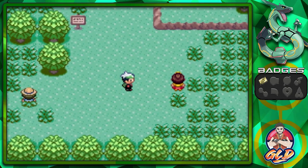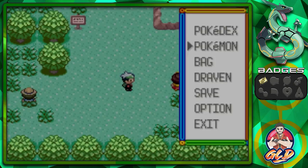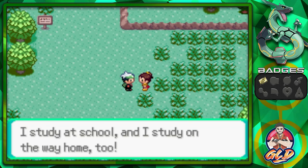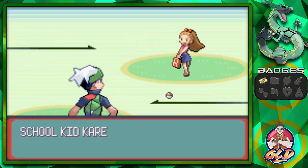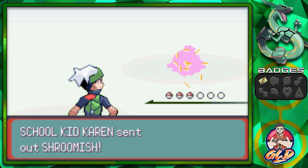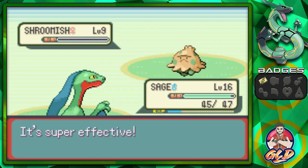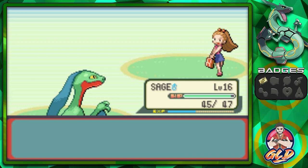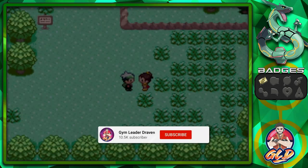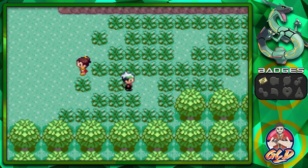Let's go ahead and start using Sage the Grovyle now. A School Kid says 'I study at school and on the way home too.' She comes out with a Shroomish. The good thing is that Grovyle learned Fury Cutter, which is stronger against Grass types and grows in power with each consecutive hit. We're still on the lookout for hidden items as we move through the route.